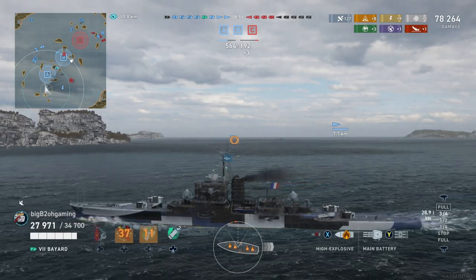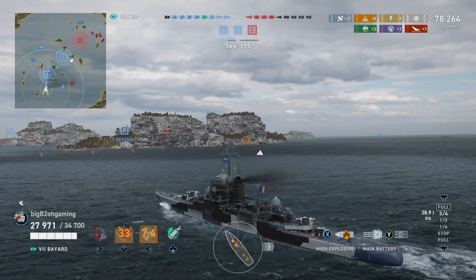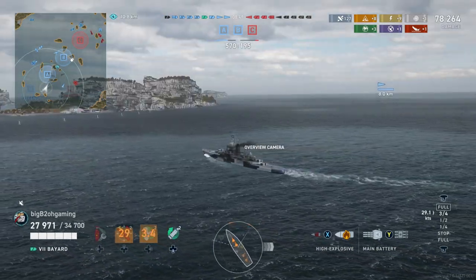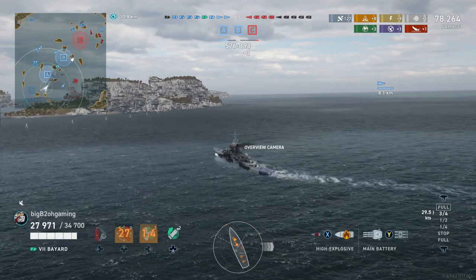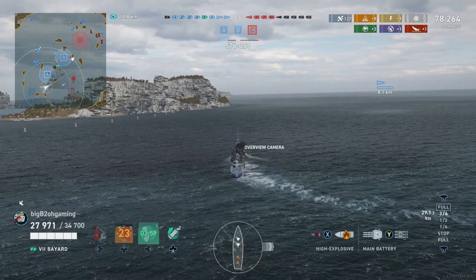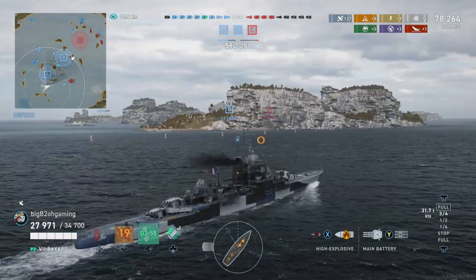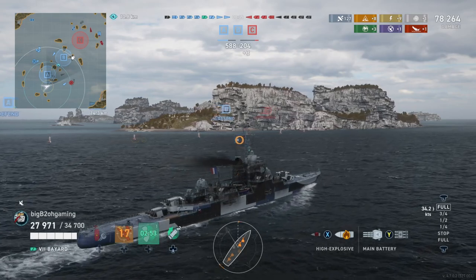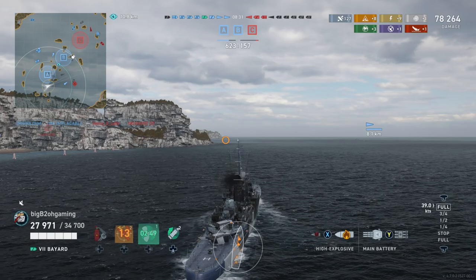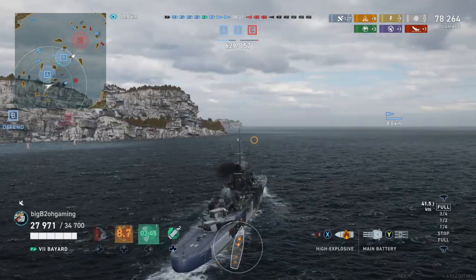With two caps and basically the entire enemy team dead, all we can do is head to the other flank as quickly as possible. Our engine boost comes off cooldown — this is a French engine boost giving a 20% speed bonus — so we head over with a top speed around 44 knots, which is extremely fast and pretty typical for a French cruiser.